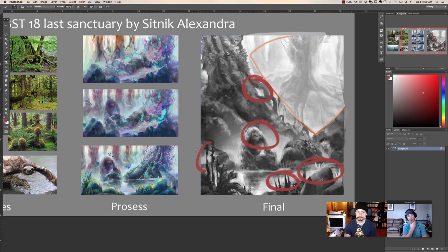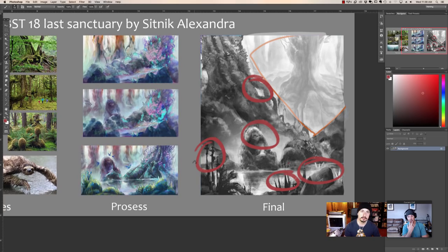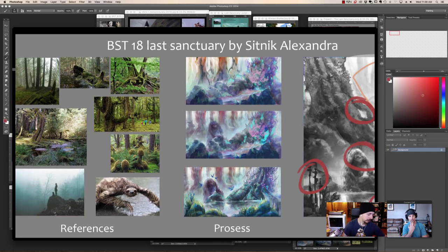You go from dark to very white, so you have to minimize, group, and simplify. That's probably going to be the majority of everyone's faults — we tend to overcomplicate things. It's in our nature; we're humans.